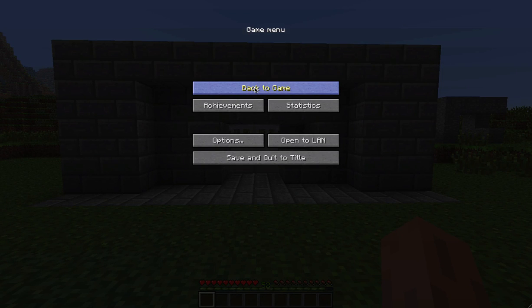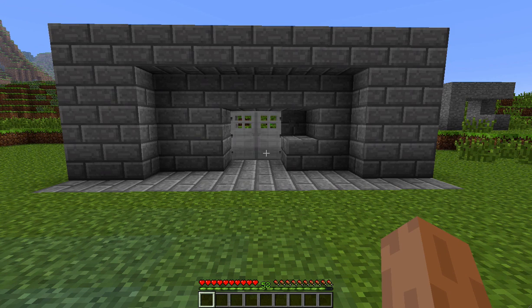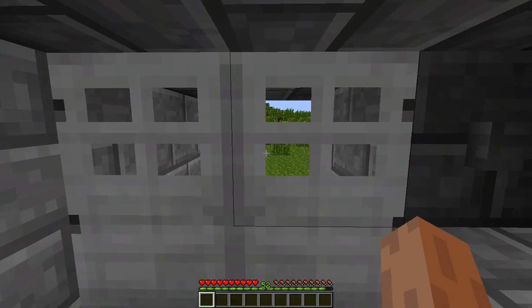Hey guys, welcome back. It's now episode 2 of how to kill your friends at the front door. I guess this would also be good for anybody else, like salesmen knocking on your door or whichever. So anyways, this one here — you have a nice front door to your house and people come strolling up. They're gonna break in. They're not supposed to be here.